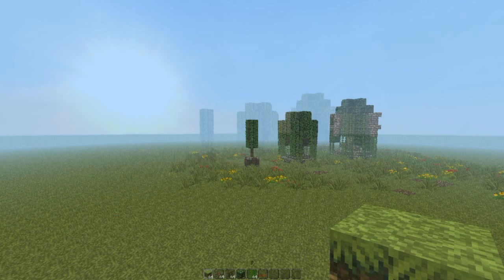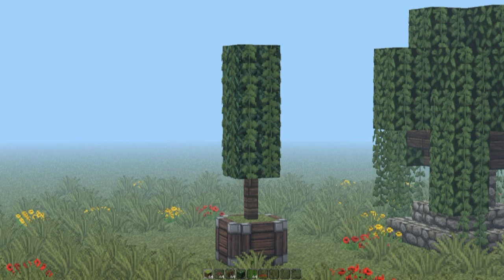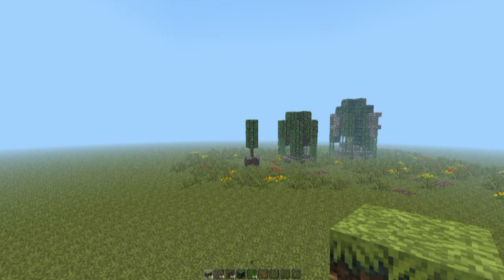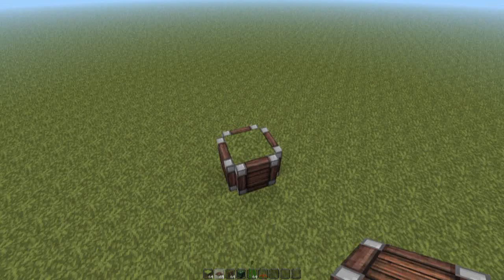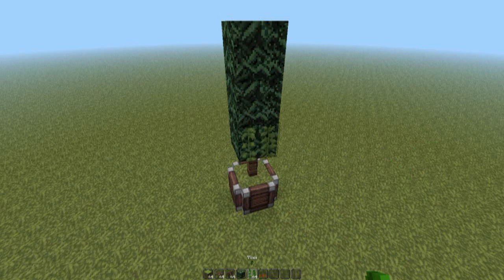Let's begin with the easy stuff first. This design is really simple — it's just one block wide and it works great in practically any environment. I'm sure it's been used a thousand times before simply because it's so simple. What we have here is a grass block with trap doors all the way around, then just one block of fence and three blocks of leaves, and then you can add some extra decoration with some vines. And that is the first design.